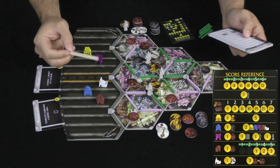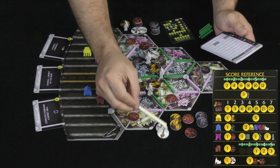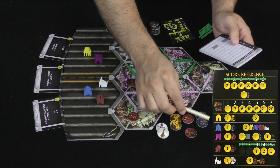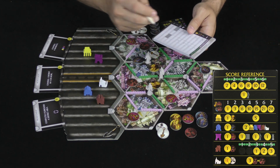The white building is theirs as well. For the white building, you lose a point for every shovel tile you have, but gain three points for every pair of identical tiles. My opponent has three, six, minus two shovels, for four victory points.